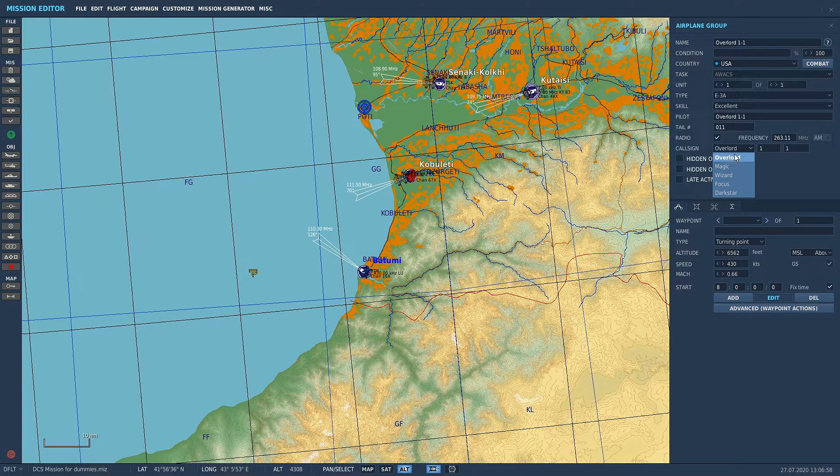And callsign — we've got our callsigns for AWACS here. You can have Overlord, Magic, Wizard, Focus, Darkstar, whatever floats your boat. And you can have Overlord 1-1, Overlord 1-2, and so on. So frequency: 263.11. And we're going to set up some waypoints now to make this thing do its proper job.